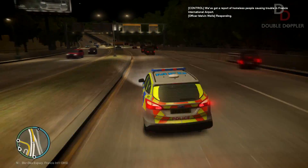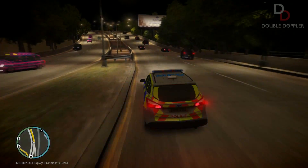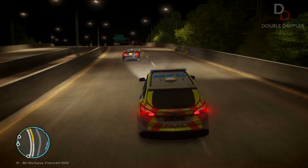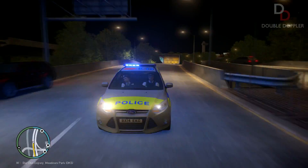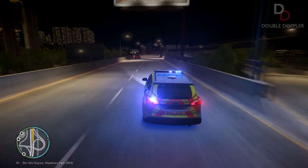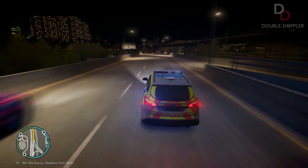This is our first call out — we've got a bunch of troublemakers at the airport, so we're going to get there right now. I decided to do this at night time, and this is the Ford Focus 2014 Estate. It's not my model, and that's why it's got tail lights and everything. If it was, I wouldn't give them tail lights, but it's still a nice car and I think it deserves more attention, so I'm going to do a patrol in it, or maybe two of them.